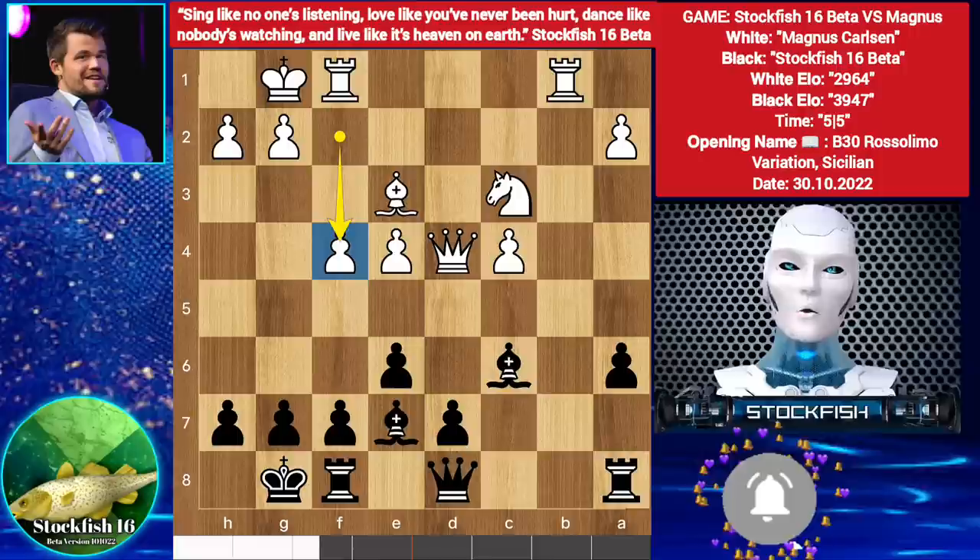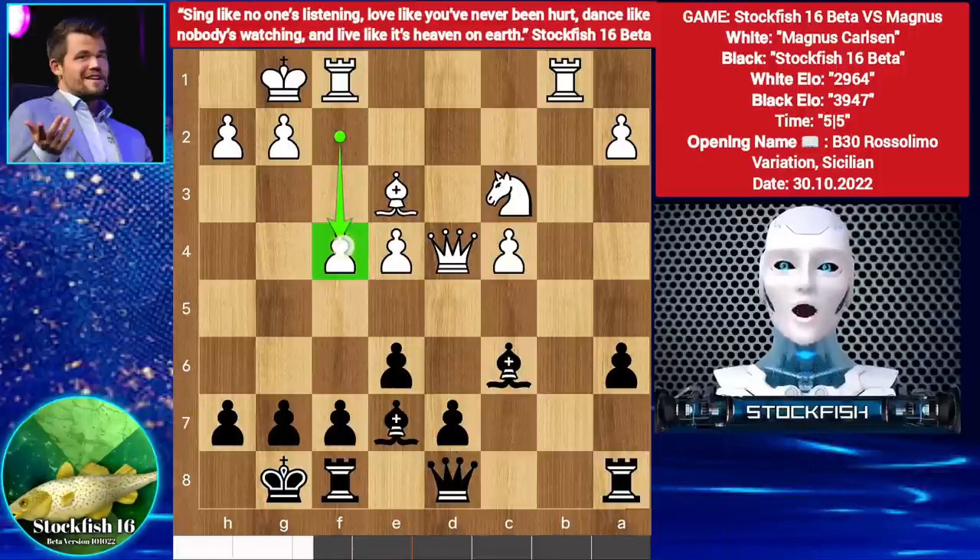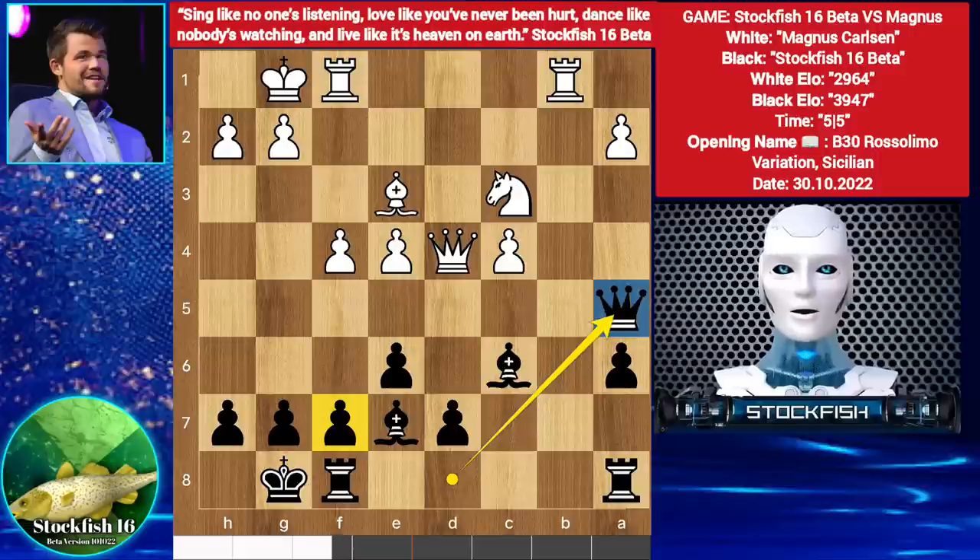But in this position, F4 is not the correct approach — better was to play Rook B3, creating a Rook battery on the file. Anyway, Queen A5. But according to me, Queen A5 is not the best move — best move was to play F5.